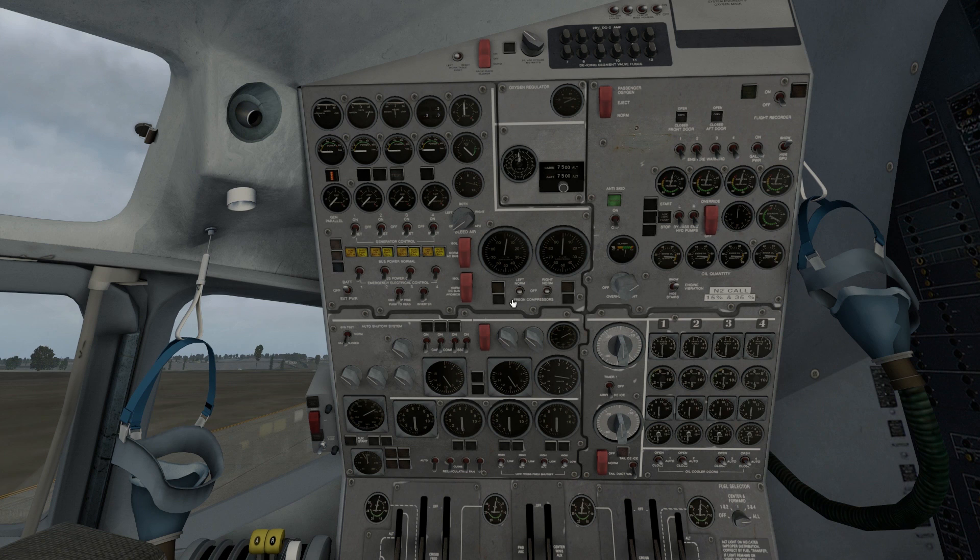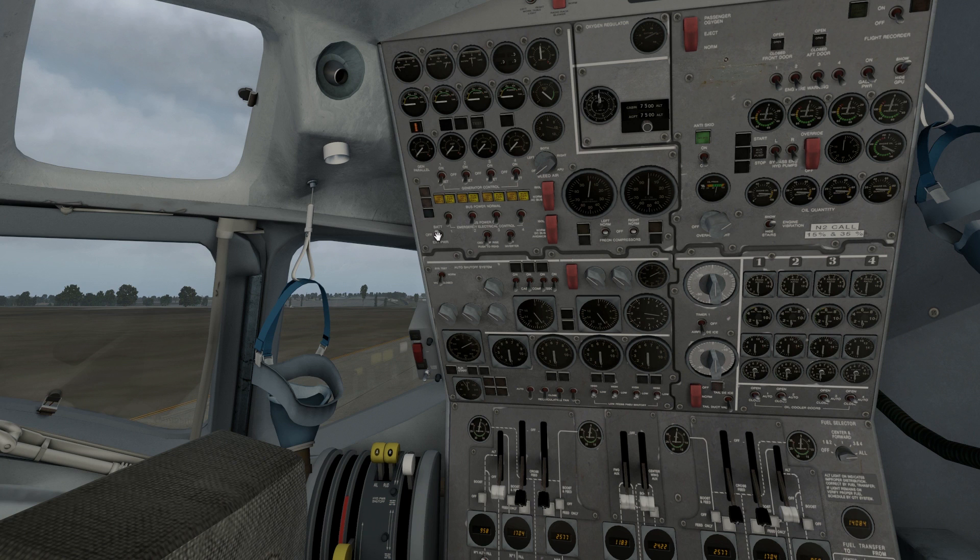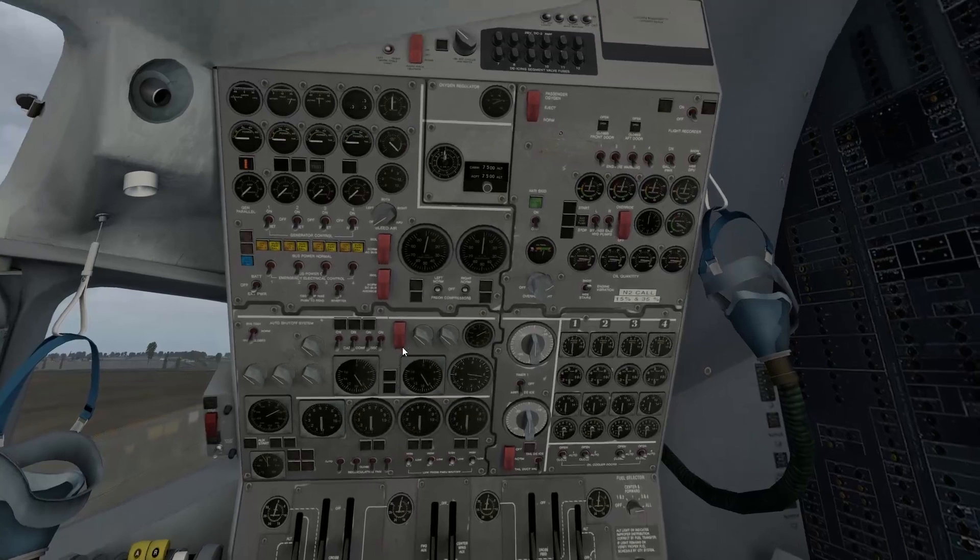Hydraulic pressure — we want to make sure we have that once we start the auxiliary hydraulic pump. We want to do the external power first. So that air cart down there, we're going to start it up by putting this into external power mode and you'll hear it fire up. It sounds just like a real air start, except once in a while you'll hear it start raising up in pitch — that's when the airplane is starting to use it to start the engine. The sound recording used for the air start is like right before they start the engines up, so it's not a constant sound. I'll explain it later.